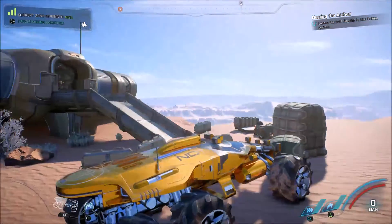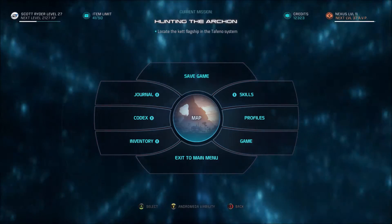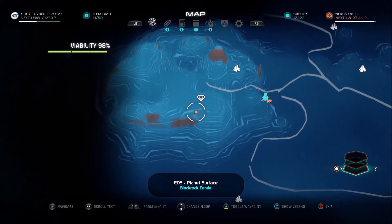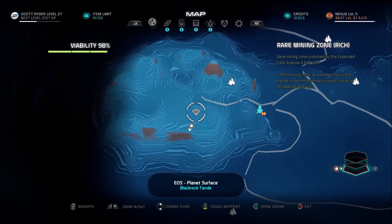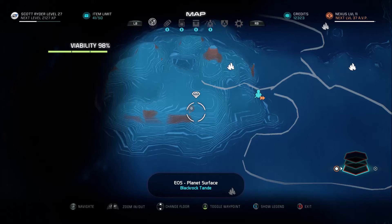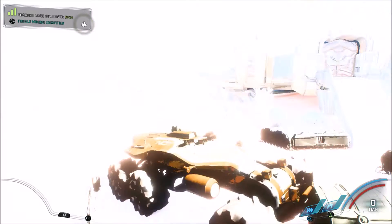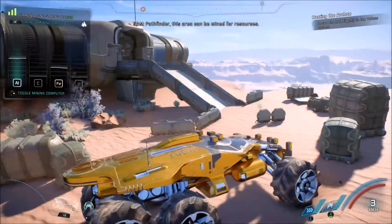Alright guys, so here we are, we're on Eos right now — the only planet so far that contains vanadium. We're at a rare mining zone, but this is unlocked using the Field Analysis 2 perk that we unlocked in the cryopod science area earlier. So here I'm just going to show you guys, try to mine for some V.